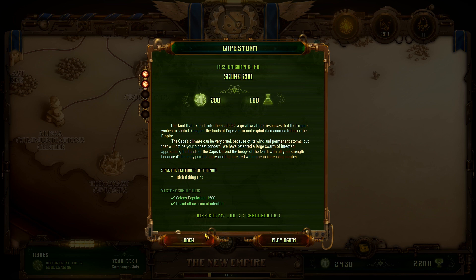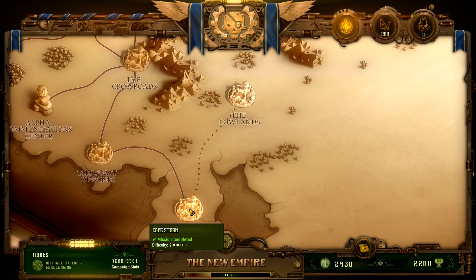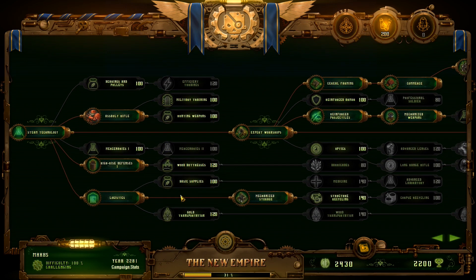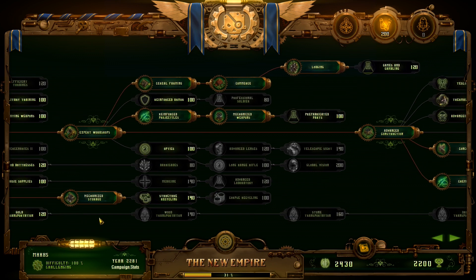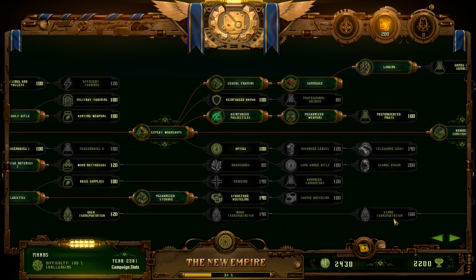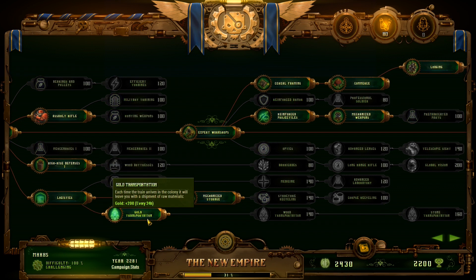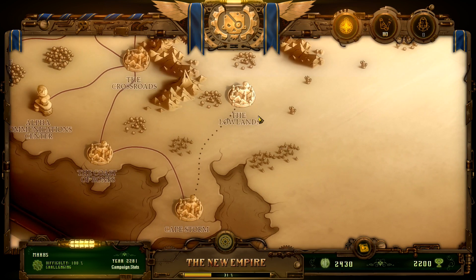This mission looks easier, however with this game you'll never really know. It is a difficulty 2 mission, but Cape Storm was technically also a difficulty 2 and that was a lie. Before we get started, I'm going to start the transportation techs because I don't have any of them right now, and I would like to get at least stone transportation eventually.